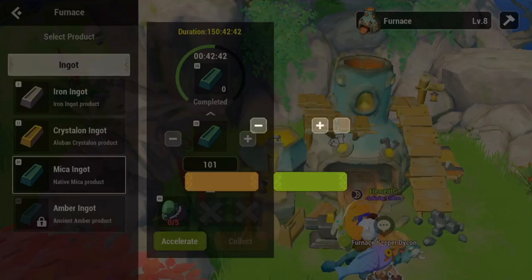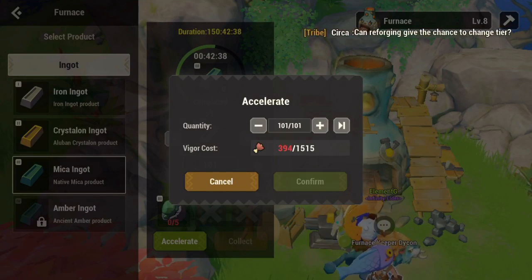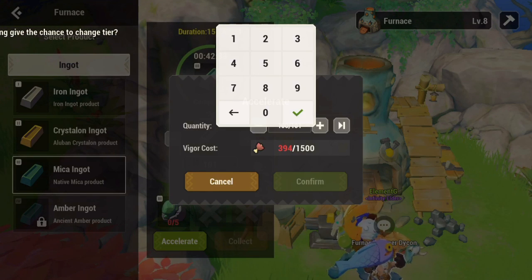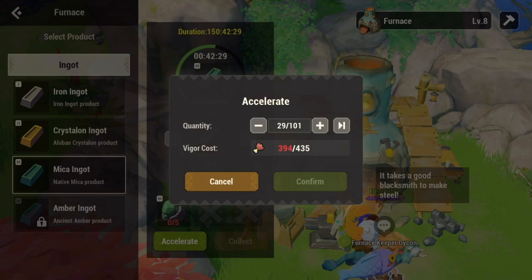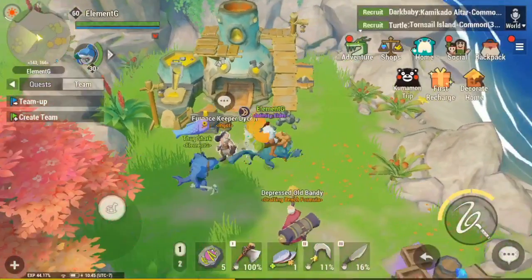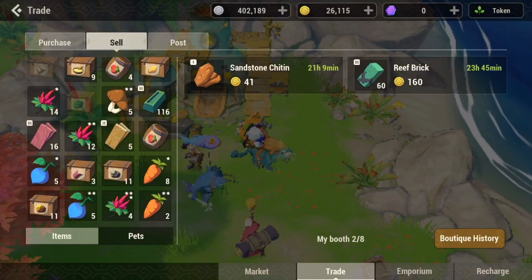Now we're actually making some mica ingots. As you guys can see, you can basically boost your ingots if you have a lot of vigor. I already boosted like a hundred plus mica ingots, so I'm not gonna do it right now. I'll just show you guys — it's basically 15 vigor every single ingot. So we're gonna be putting up our mica ingots.